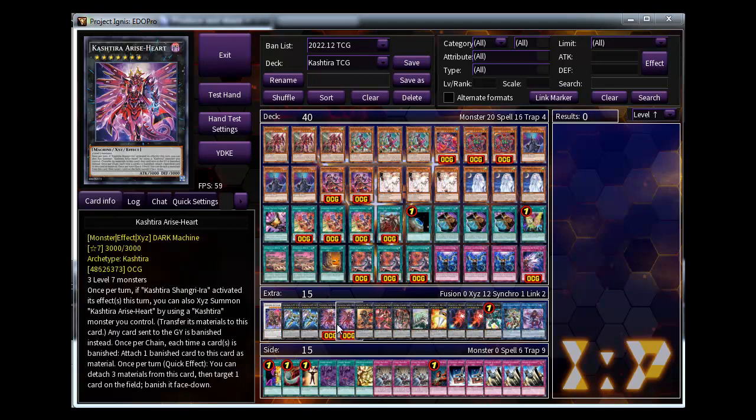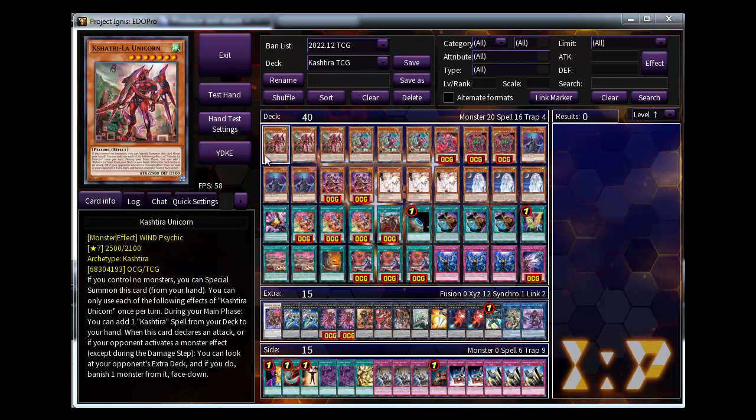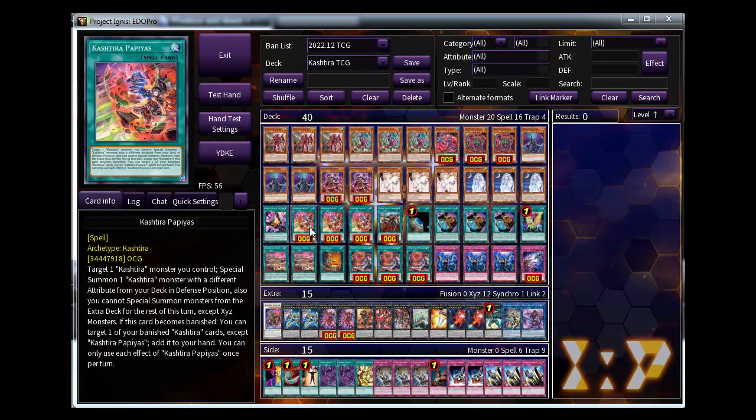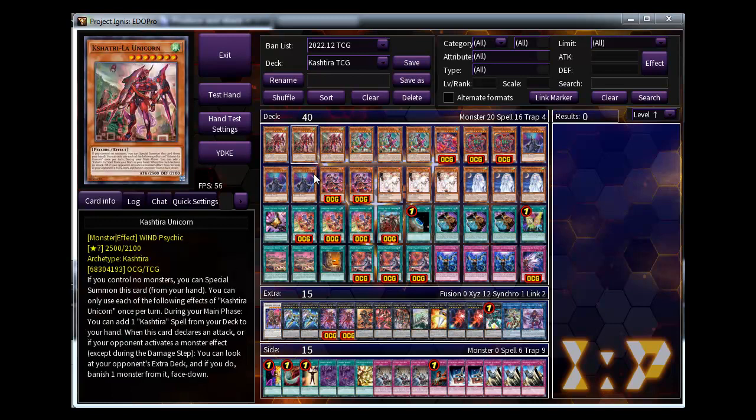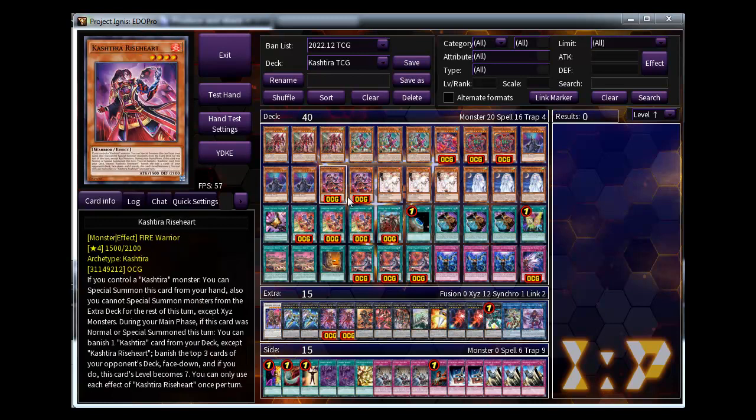Let's start with the Castira monsters first. You need to play three Castira Unicorn - this is a main piece monster in this deck because you can one-card combo with this card. With this card you can search Papias, summon Vendor from Papias architecture, then Unicorn and Vendor search this Rice Heart and special summon Rice Heart.